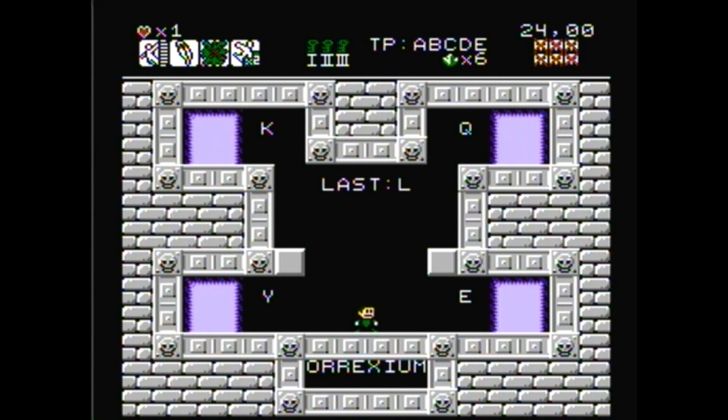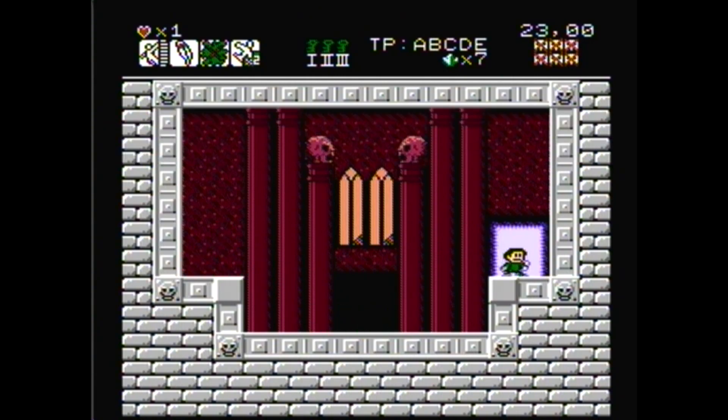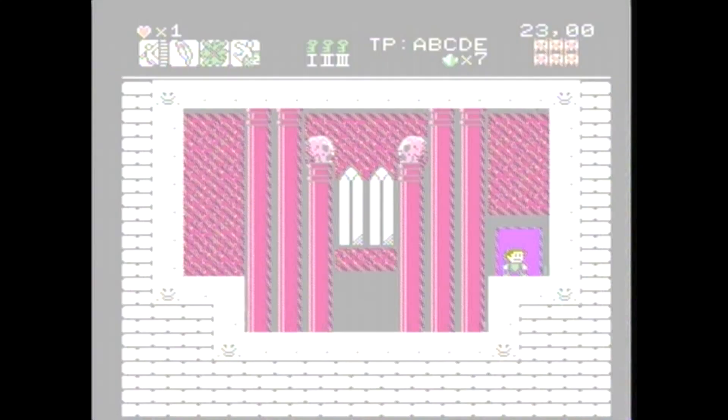I have to do one more — I thought for sure I was done. M plus L: 12 plus 13 — that's Y. Got it. That is an interesting one — that's a very creative puzzle, honestly.